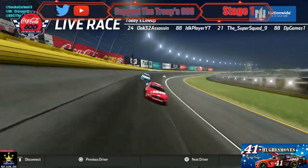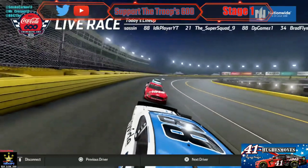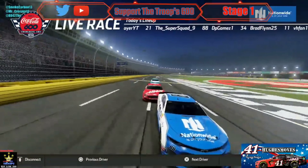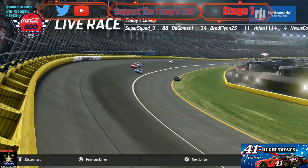The number 14 has DNF unfortunately, but thank you Wien King for racing in this — it's an honor. Now the 41 is all over the 88 bumper. The four car has spun on the inside.